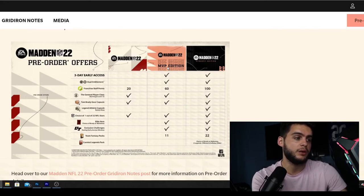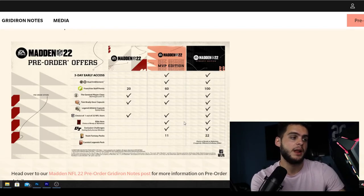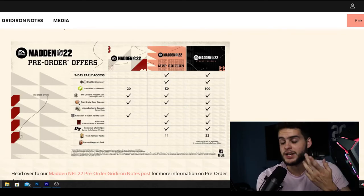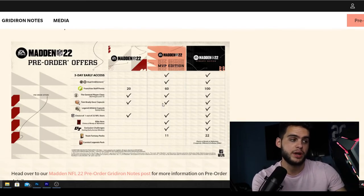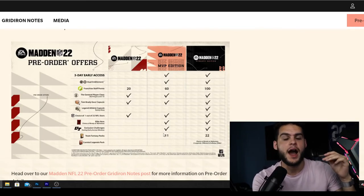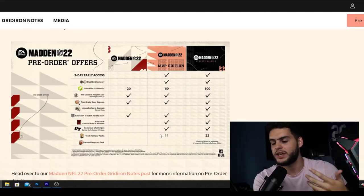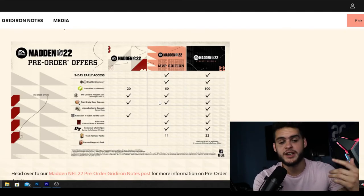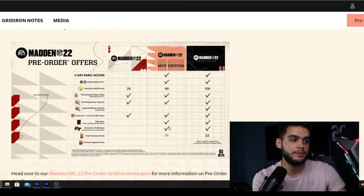The MVP Edition is for the guy who doesn't care so much about Ultimate Team but still wants the perks. You lose the 22 packs and the legend packs compared to Dynasty, but you get everything else. This is for the best bang for your buck - three-day early access without paying $100, dual entitlement giving you essentially two games for the price of one, franchise points, the General class, Brady capsule, and some Ultimate Team stuff. This is the intermediate player - someone who plays Ultimate Team but not year-round, who doesn't spend money on the game. Those free fantasy packs and elite players will help you build a team and have fun.